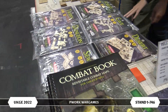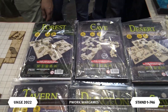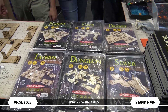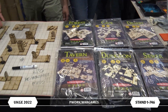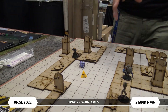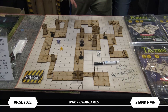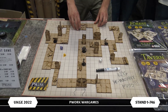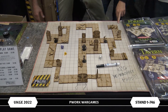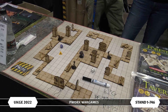We also have MDF tiles for RPGs — modular tiles in 3mm MDF with different settings. The bestsellers are the dungeon and the tavern, of course, because whenever you play a roleplay game you're always in a tavern. This is a dungeon kit with several tiles and several doors — you can mix the parts and create your own setting as you wish. You can paint them with acrylic colors just like terrain. And then we have the old — well, the classic — battle grid. It's a rewritable map, it's a classic. We're not old, we're classic.